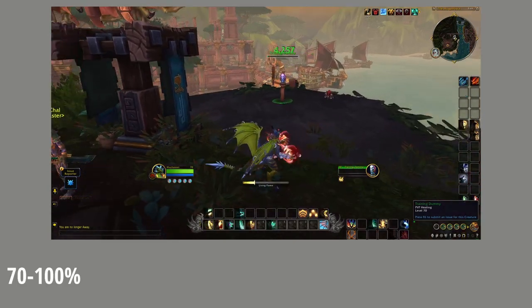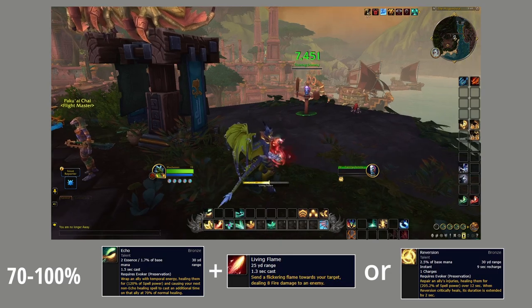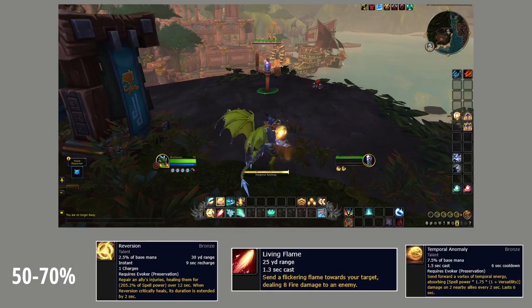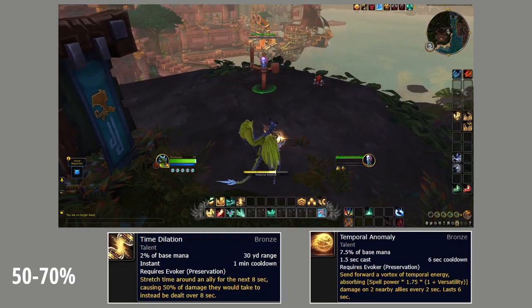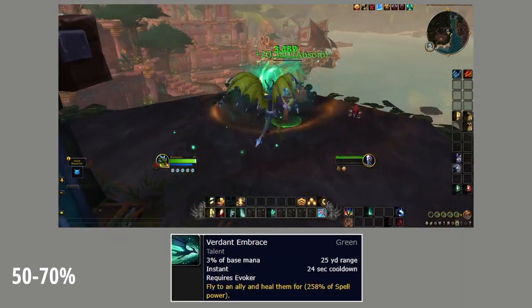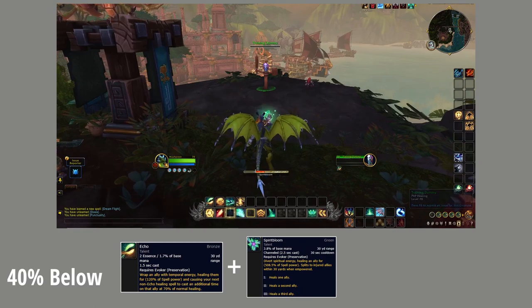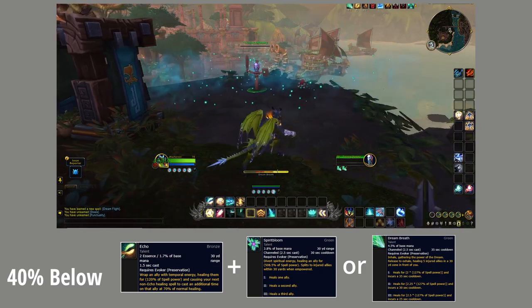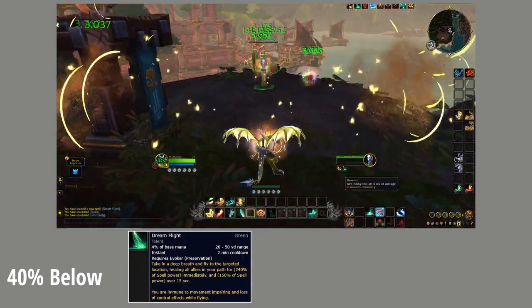The healing rotation is relatively simple for the Preservation Evoker. For single target, when a teammate is around 70-100% health, use Reversion and Living Flame to keep them up, or Echo Living Flame and Echo Reversion to double the healing and double the HoT on a target. Around 50-70%, use the same abilities plus Temporal Anomaly for a big absorb shield — but beware, it costs a lot of mana. Time Dilation for damage mitigation and Verdant Embrace for a quick big heal. At 40% and lower, use spells like Echo Spirit Bloom at level 1 so it heals one person for double, and Echo Dream Breath at level 3 for a big initial double heal — this should bring someone back to full. If not, use one of your big cooldowns like Tip the Scales with Dream Breath for a big insta-heal, or Dream Flight, Rewind, or Stasis.